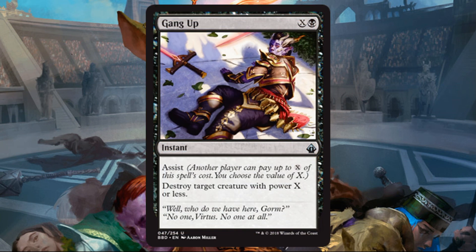Gang Up: black and X, Instant, Uncommon, Assist — destroy target creature with power X or less. They're kind of checking all the boxes with these assist spells — we just saw the blue counterspell, here's the black removal spell. In Limited, this will probably be very first-pickable in a draft. Sometimes you might just play this on your own, but if your partner wants to go in with you, you can take out something bigger. Between the two of you, hold back your mana — this is an Instant — and have it up for any threat. In Commander, I consider playing this as removal, and if someone ramps out something large early, I could recruit someone else at the table to help take that creature out.